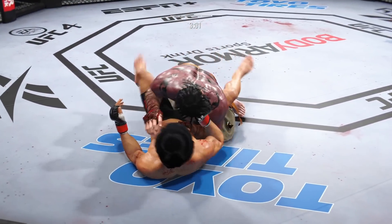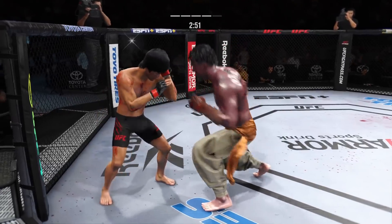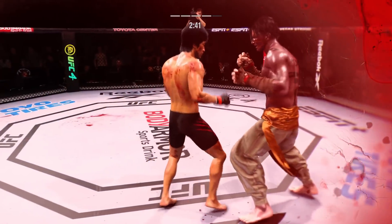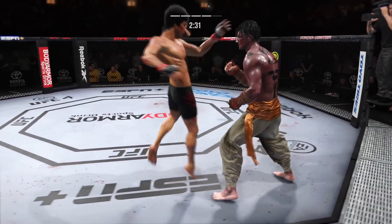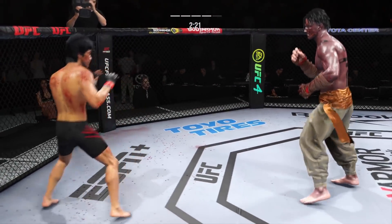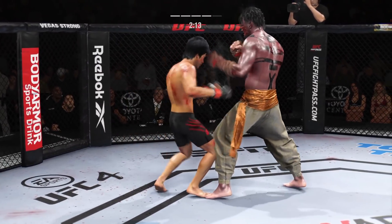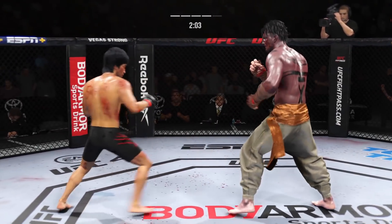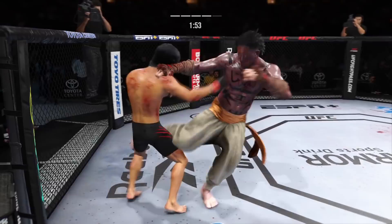Actually got the takedown. He escapes up to his feet — very nice. A combination lands. You want to talk about putting strikes together — such a sneaky head kick. He did not recognize it coming high, but now he's got hurt bad. Straight right. Huge shots there. And a knee. Look at the turtle.